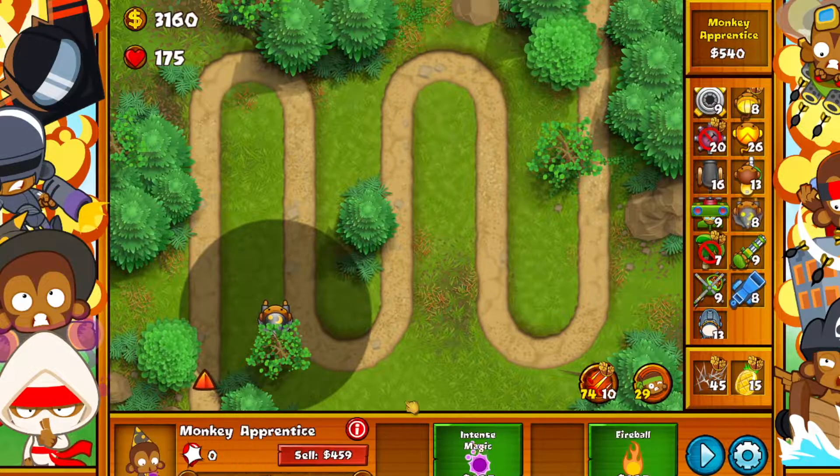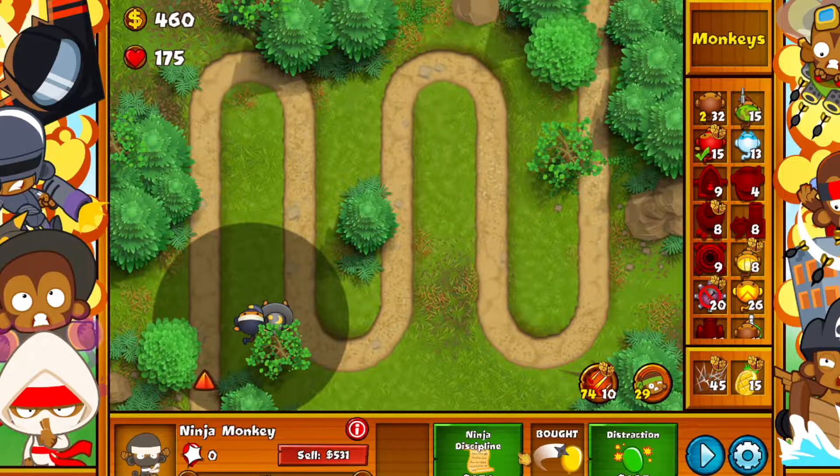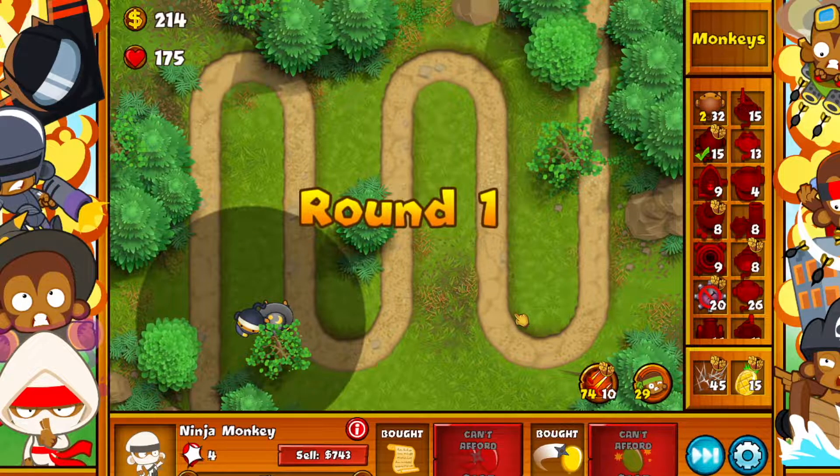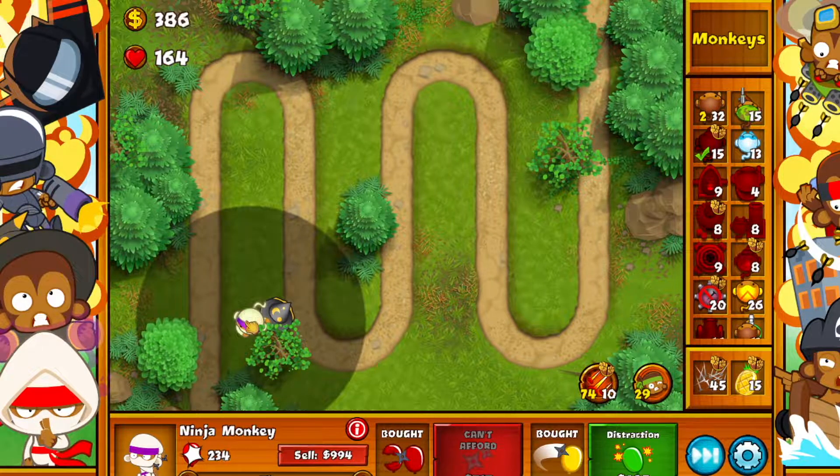First thing you always want to do: drop your magic apprentice right here and then you want to drop your ninja monkey right next to him. Get these two and we're good to go. Perfect.